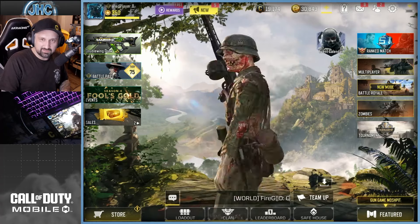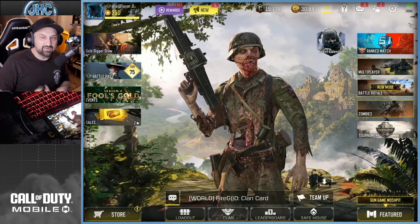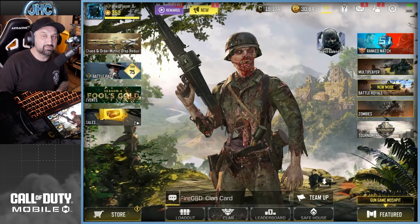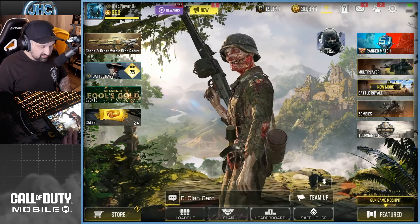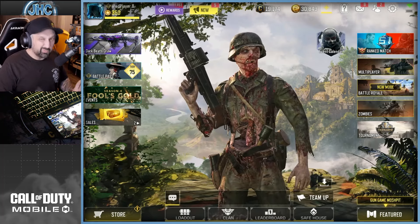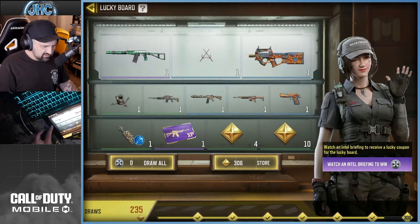I wish they'd bring a new zombie map or anything zombies, because to me the MG42 goes with zombies. But yeah, it's another cool gun added to the game. So what else is new?